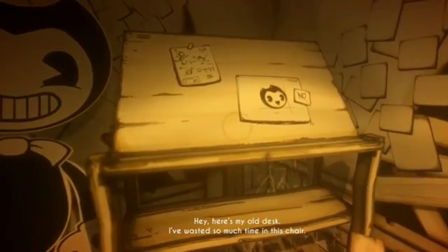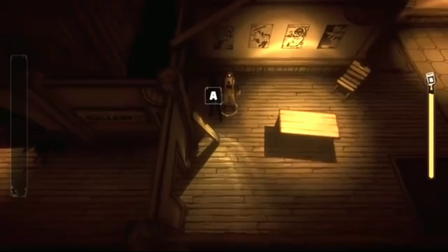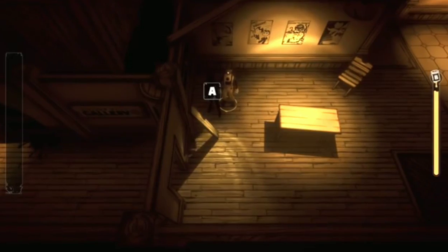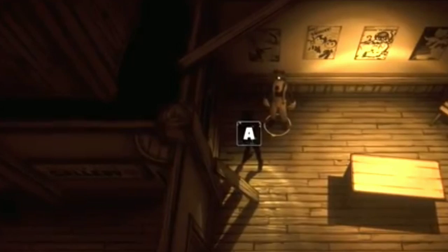The lost one says: "Where's my old desk? I've wasted so much time in this chair. How does one even visualize a concept as incredible as this?" Not only that, he's appreciating the art on the wall. Henry was an artist in the studio, and artists usually appreciate others' art. So could this lost one be a foreshadow of Henry's reveal, or just a coincidence?